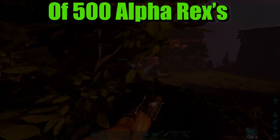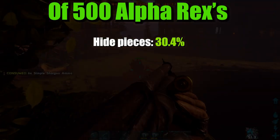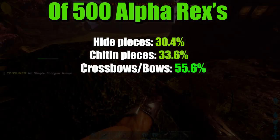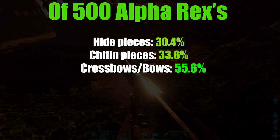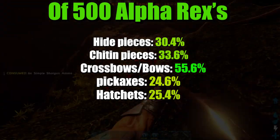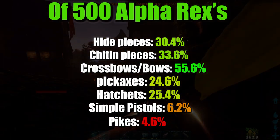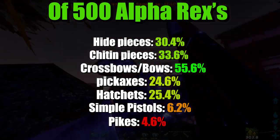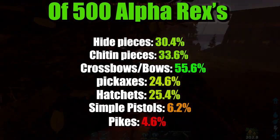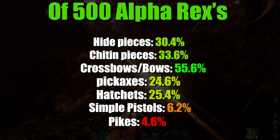I'm going to roll off some statistics for you now. From 500 Alpha Rexes: they have a 30.4% chance of dropping a Hide piece, 33.6% chance of dropping something Chitin, 55.6% chance of Bows, 24.6% chance of Pickaxes, 25.4% chance of Hatchets, 6.2% of Pistols, and a 4.6% chance of Pikes. What does this information tell us? Well, for how difficult Alpha Rexes are to kill, their loot definitely does not make up for it. When compared to Alpha Raptors and Alpha Carnos, these guys actually have a much worse spawn rate for everything - and that's a real shame.